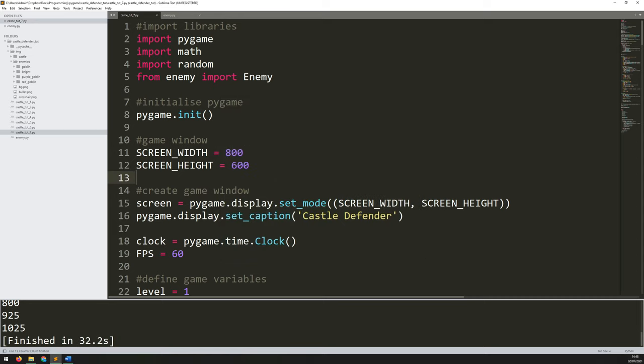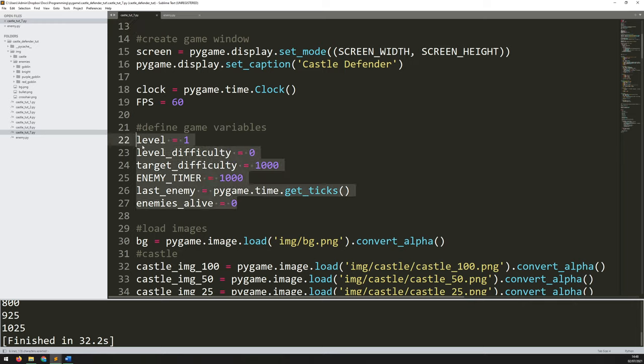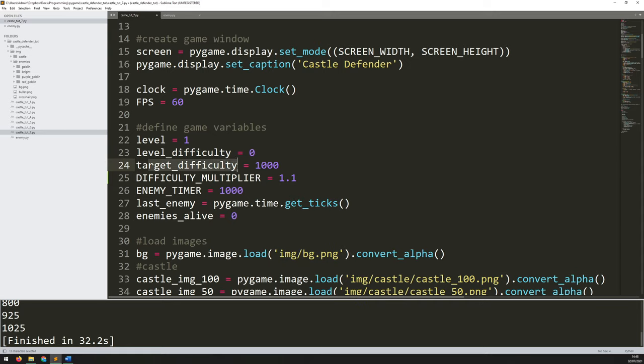So first I'm going to focus on the level complete scenario, and before I do that there are a few extra variables I want to add in here. At the moment I have my level starting at level one, I've got a level difficulty and a target difficulty. What I also want to do is add in a multiplier — this is going to be called `difficulty_multiplier` and I'll set this to 1.1. The purpose of this is to basically increase each level by 10%, so the target difficulty is going to go up by 10% every level. Each time you complete a level the next one is going to be harder.